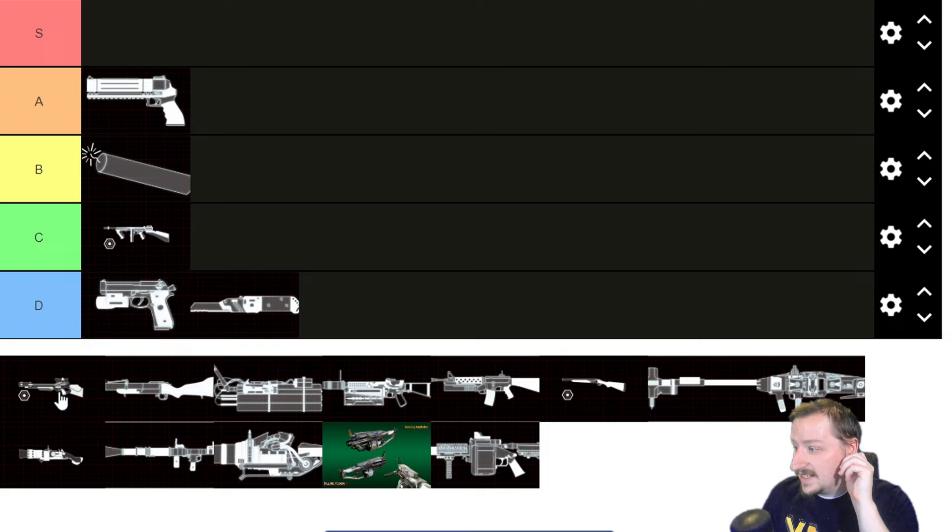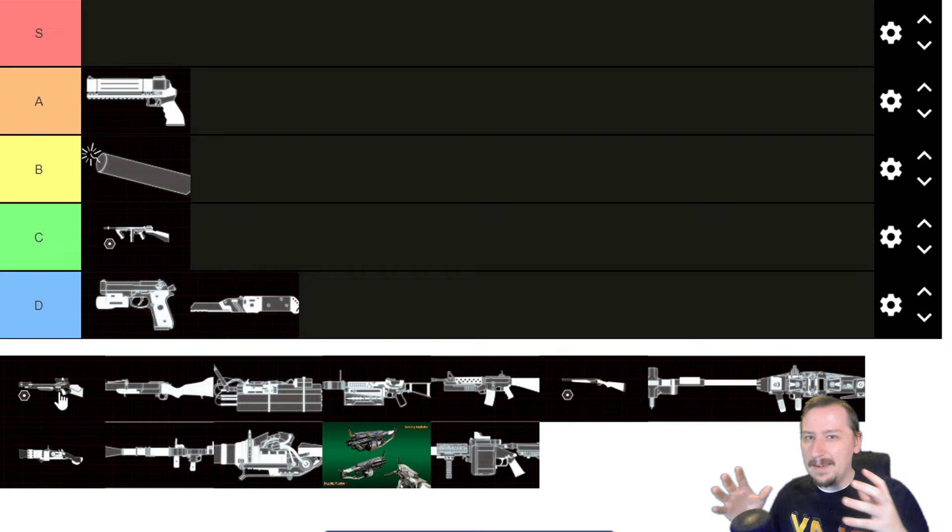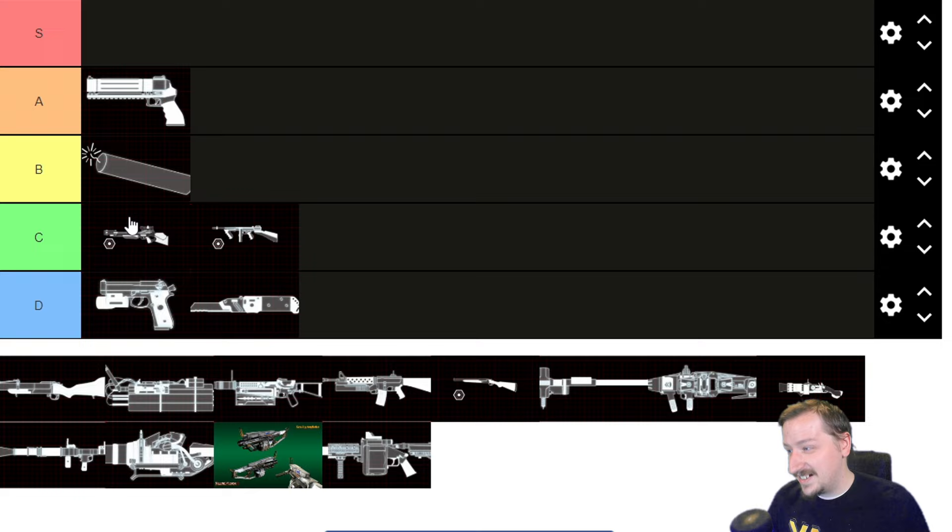Then we have the new weapon — this is the Cross Boom, the explosive crossbow. It has two fire modes. The primary fire sticks into an enemy, does very little initial damage, then explodes dealing higher damage. The secondary fire has a bigger explosion radius and more AOE damage overall, but less direct damage. So if you stick something directly you're going to do more; with secondary fire you'll do less. It's not really the best on Demo — you don't really want another single-shot weapon early on, and it kind of gets outcompeted by other weapons. Cross Boom is probably C tier — still very fun but just not the most practical.